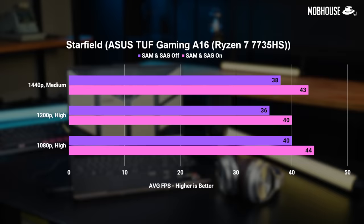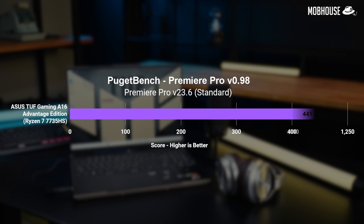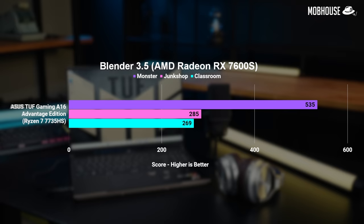Moving on to productivity benchmarks — the Ryzen 7 in this laptop is quite powerful as seen in Cinebench. For content creation in DaVinci Resolve, this laptop is also great. But if you're more of an Adobe person using Premiere Pro, the green team is still the way to go. I thought the Photoshop scores were a little dodgy, so I upgraded the RAM to 16GB and sure enough, the numbers went up by more than double — I would definitely recommend a RAM upgrade if you're using this for content creation. For 3D work and GPU rendering, team green is still better.